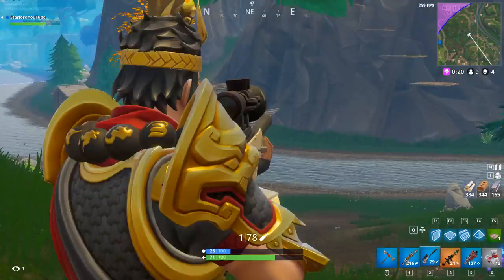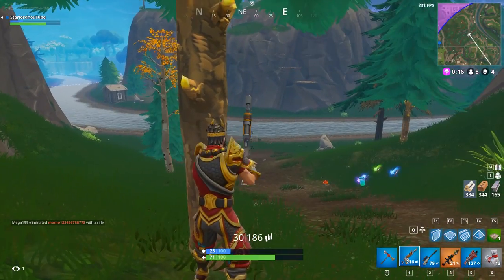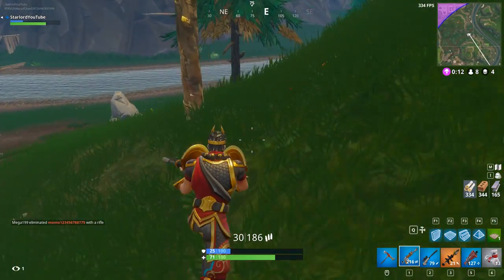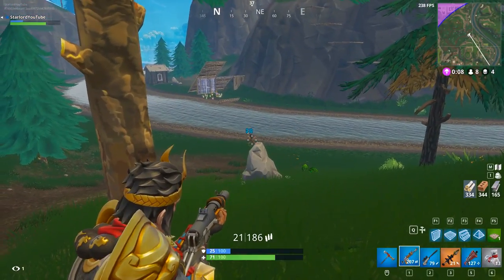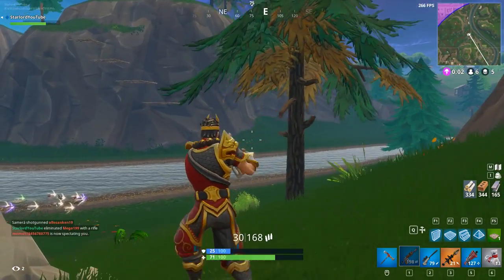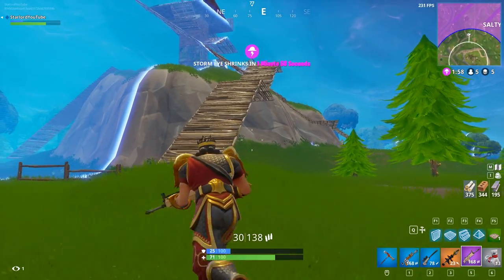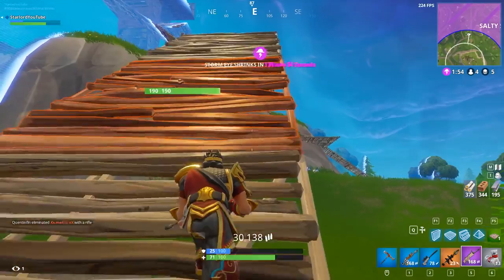Hey, what is up everybody? My name is Starlord and today I'm gonna be showing you guys a very overpowered hidden tree that you can actually get on top of and kill so many opponents in Fortnite's Battle Royale. This tree is right there in Tilted Towers, which makes it a prime spot for people to be underneath you constantly, and if you play your cards right and lure them in correctly, you will have no problem racking up kills before the end game.